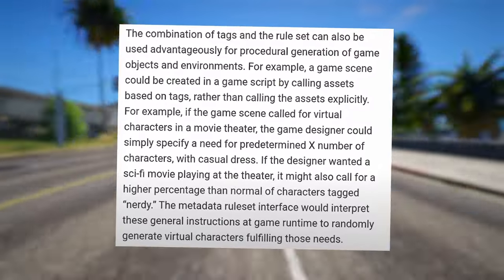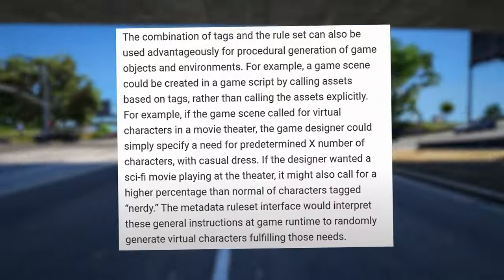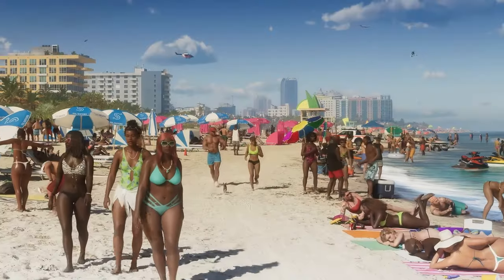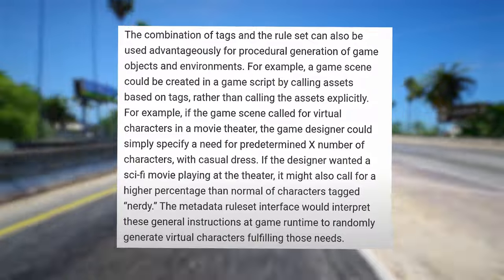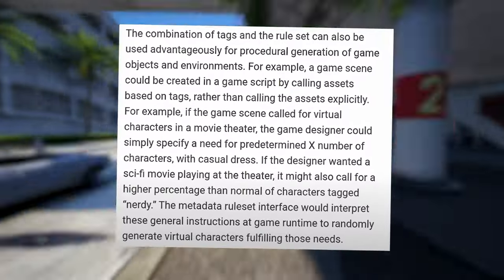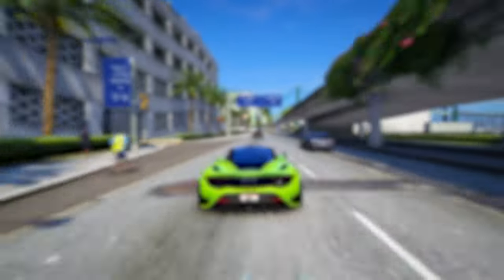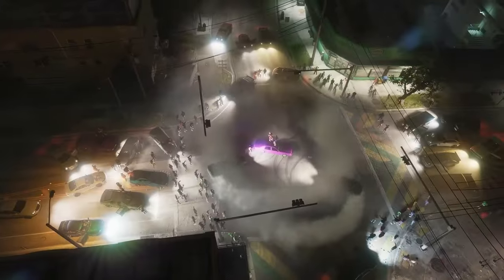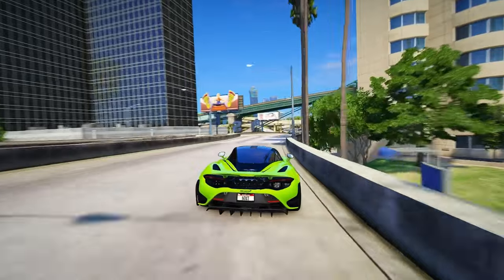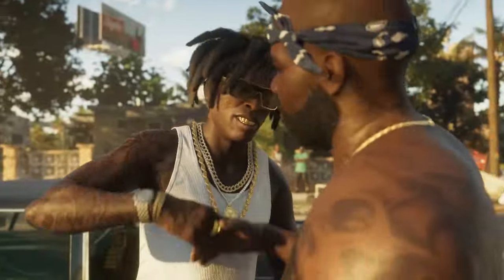The combination of tags and the rule set can also be used advantageously for procedural generation of game objects and environments. For example, a game scene could be created by calling assets based on tags rather than calling the assets explicitly. If the game scene called for virtual characters in a movie theater, the game designer could simply specify a need for a predetermined number of characters with casual dress. If the designer wanted a sci-fi movie playing at the theater, it might also call for a higher percentage than normal of characters tagged 'nerdy.' The metadata rule set interface would interpret these general instructions at game runtime to randomly generate virtual characters fulfilling those needs. Additionally, this system offers increased efficiency — the entire character object doesn't need to be packaged before streaming to the GPU; instead, they can be generated directly on the GPU using existing model and texture assets.